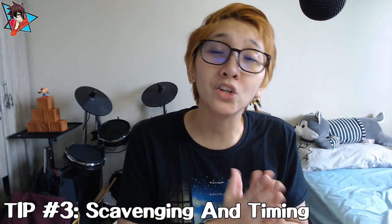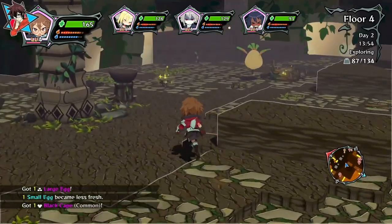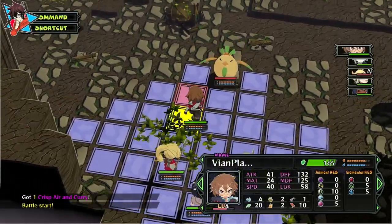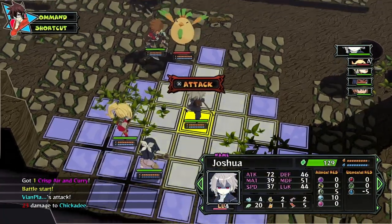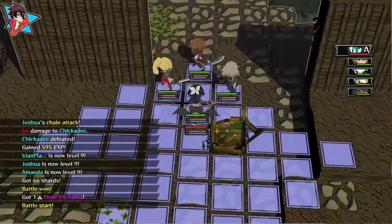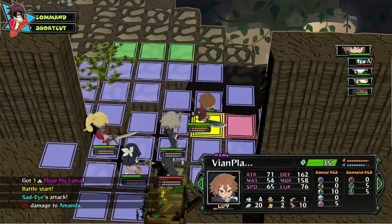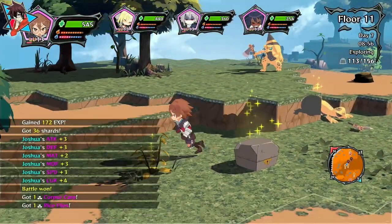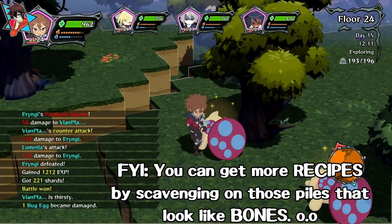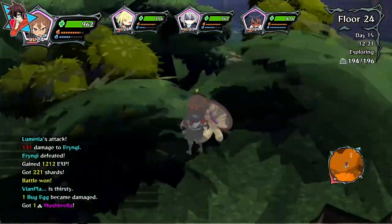Tip number three: avoid scavenging and opening chests while enemies are present. It may seem enticing to open chests and scavenge for items whenever you see chests or those sparkly harvest points, and it may seem like an enemy may not see you or take notice, but chances are they will. When they do, you will be in a precarious position, as the game doesn't offer the option to cancel harvesting or opening chests, nor does it provide a frame of invincibility while doing so. As a rule of thumb, scavenge and open chests only when you've made sure that no enemies are present.